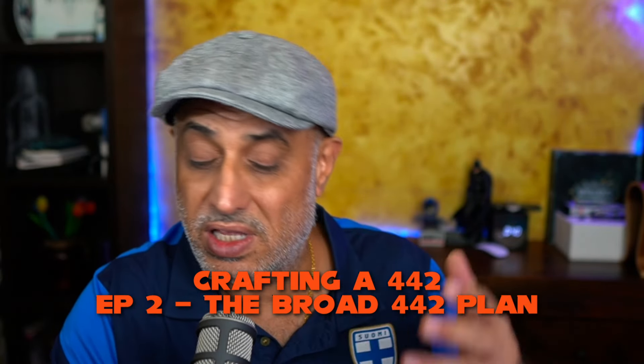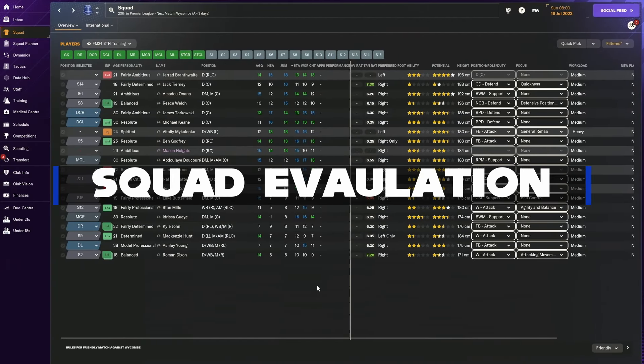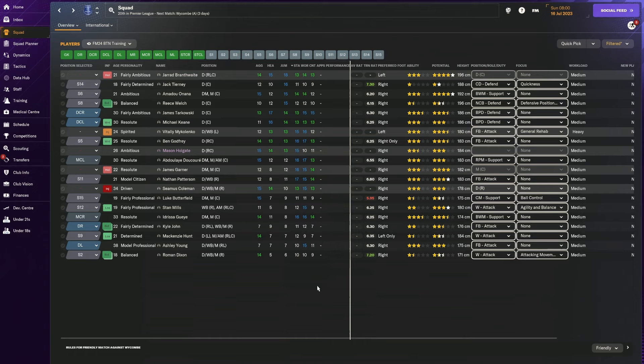Welcome back - this is the second episode of crafting a 4-4-2 with Everton. Our goal is simple: we want to avoid relegation with this team. But first we need to find out what kind of 4-4-2 system this team can play. If you're going to be in a relegation dogfight, the first thing you want to make sure is whether your defenders are strong in the air, because you're going to end up defending quite a fair bit. Jumping reach and heading are important attributes.